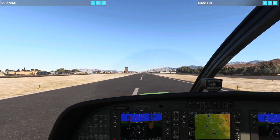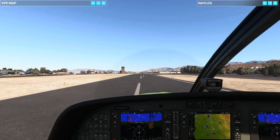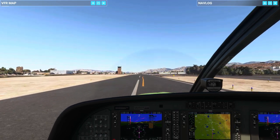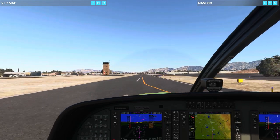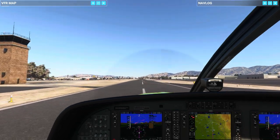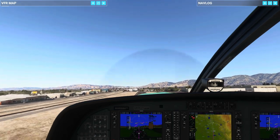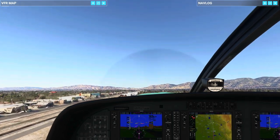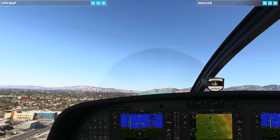Release the brake and let's get rolling down the runway here. We should be able to lift off — okay, there we go. All right, let's swing around.